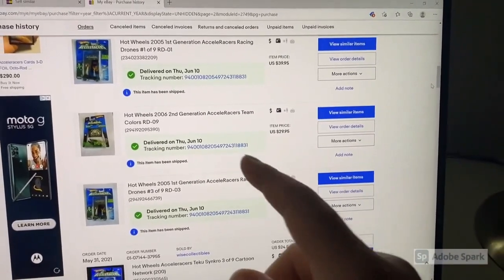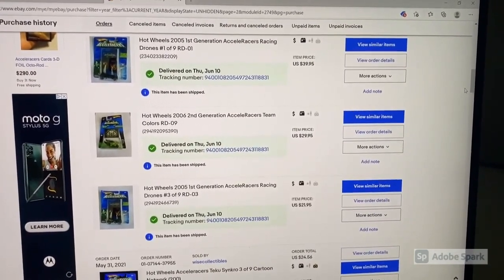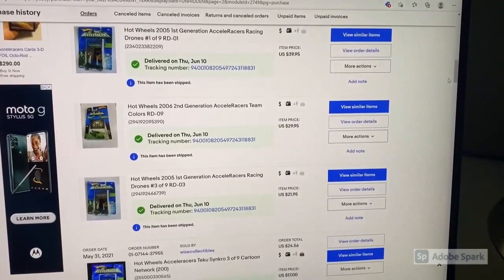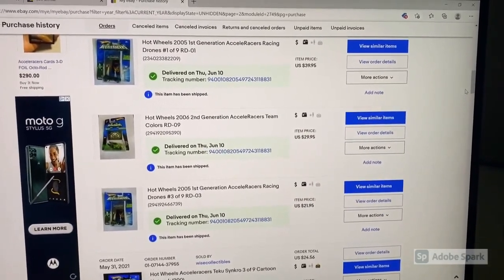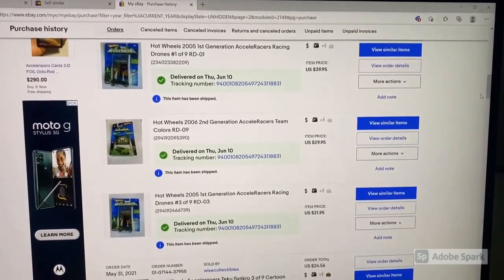A seller — I think his username was Jalavi or something — was listing a bunch of Gen 2 and Gen 1 accelerators for really reasonable prices. I was going to buy the team colors RDO9 for $30 and an RDO3 for $22, and since I was already paying shipping on those two I tossed in the RDO1 as well. I ended up paying $39.95 for the RDO1 to make it the 29th car in our set. Not the best deal, but sometimes you have to pull the trigger. That takes us up to $691.36 spent so far to get 29 of the 36 accelerators.